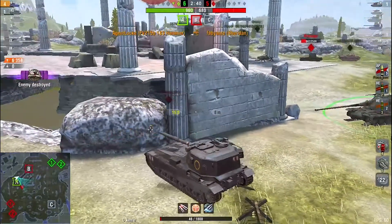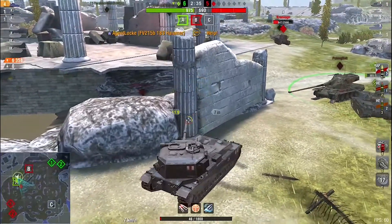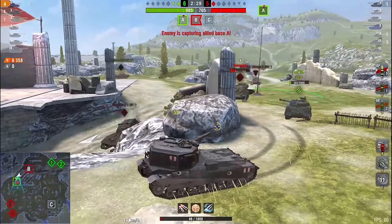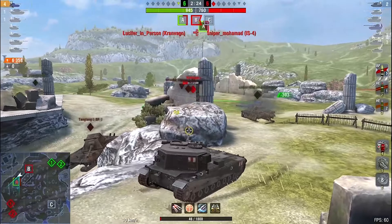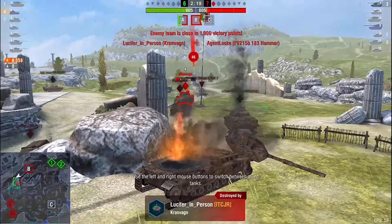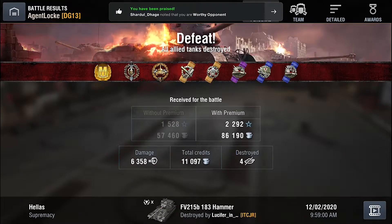Nice shot by Lock — he's taken out the Sheridan; now only the Cronwagon is left. Lock is reloading, but the Cronwagon can withstand a hit from an IS-4. The problem is that the Cronwagon is an autoloader and auto-reloader, meaning it can keep firing while partially reloading. Lock made a small mistake — he should not have come out hull-front; he should have side-scraped to get the shot on the Cronwagon.